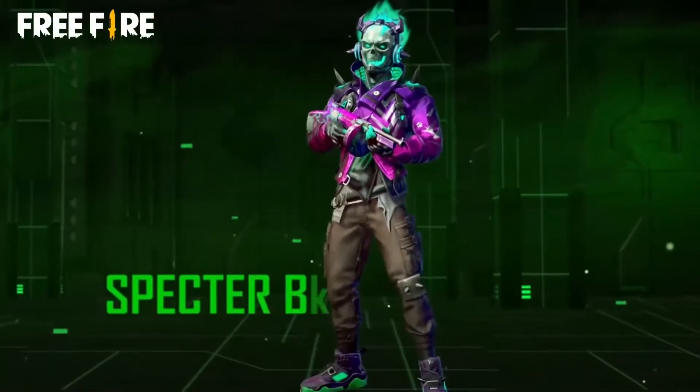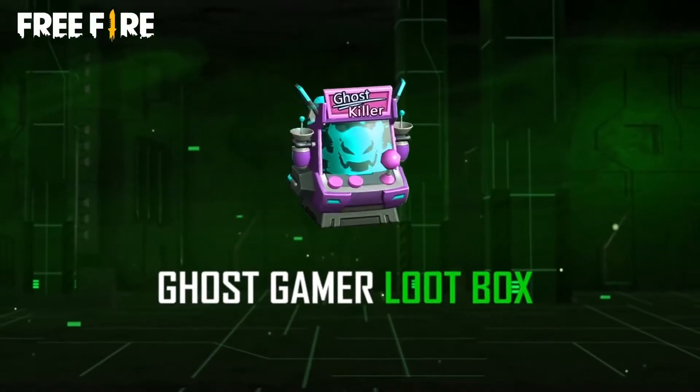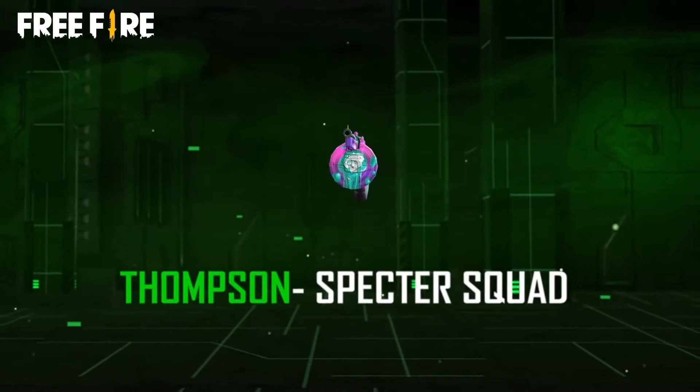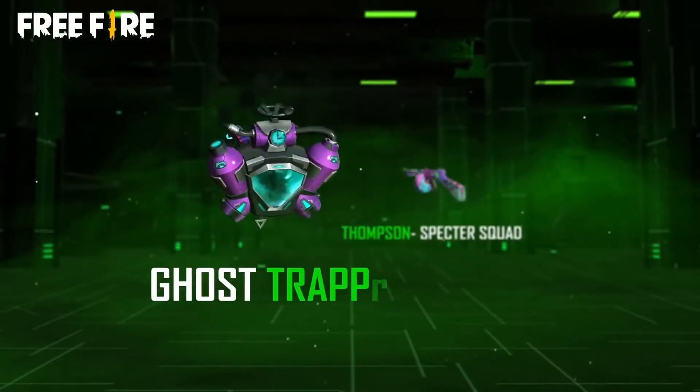The new outfits being introduced into the game are the Spectre Basher and Spectre Raider bundles. There's also the Ghost Gamer Loot Box, a Spectre Squad Surfboard, as well as skins for the Thompson SMG, Motorbike, The Bat, Grenade, and a new Ghost Trapper Backpack.